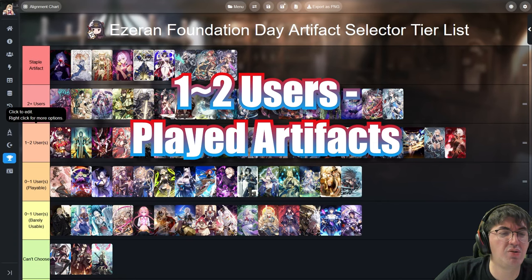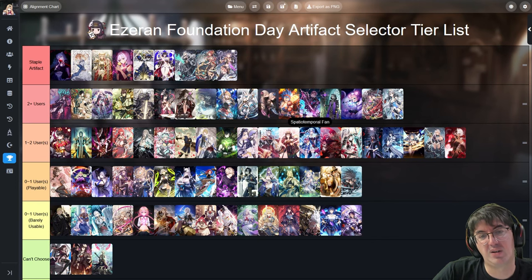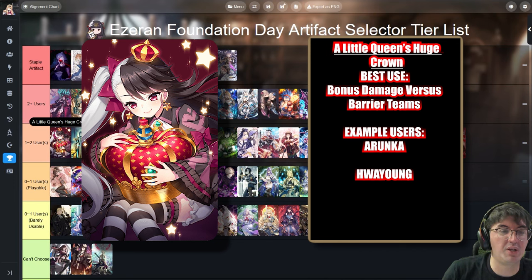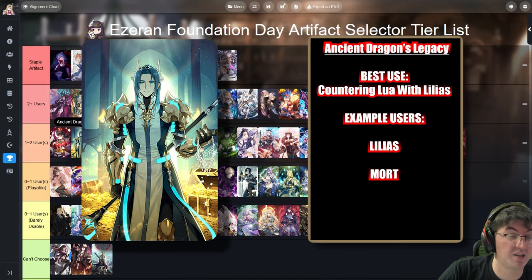Moving on to the 1-to-2 users tier — we'll go a bit faster from here. A Little Queen's Huge Crown gives bonus damage whenever the target has a barrier, most notably played on Aronka but also usable on Hua Yang. Ancient Dragon's Legacy is most notably used on Mort since it synergizes with his kit, but when played with Red Lilius it enables her to counter Lua, one of the most powerful PvP characters in the game. I would only take Ancient Dragon's Legacy if you're looking for an answer to Lua, since Mort himself is not very strong currently.